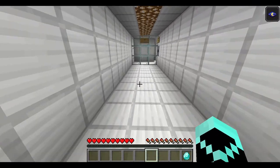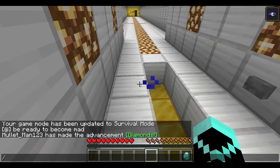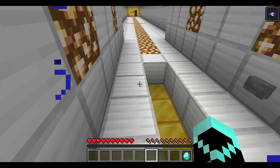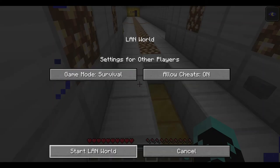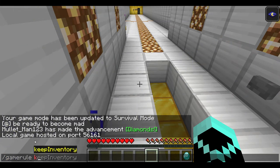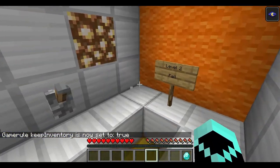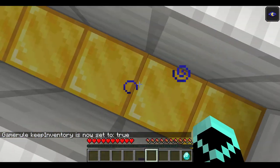We've got one diamond. Level two is called Four. Before we do stuff, I'm going to turn on keep inventory so I don't lose this diamond — 'gamerule keepInventory true.' There we go, so in case I fall I won't lose anything. I'm not cheating!